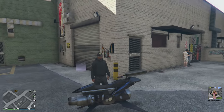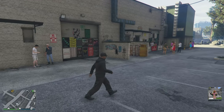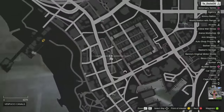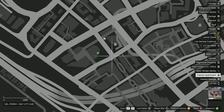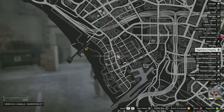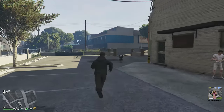We're here at the Vespucci Canal nightclub — this is actually the nightclub that I own, which is why I have a purple corona ring here. This is my warehouse entrance and here is the main entrance to my nightclub. I picked this location because it's just down the street from my CEO office and my high-end apartment. It's not too far from my other businesses, and I've had no problems at all selling goods from this location as a solo player. It's also one of the cheaper locations you can get.